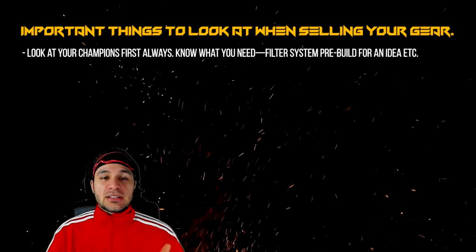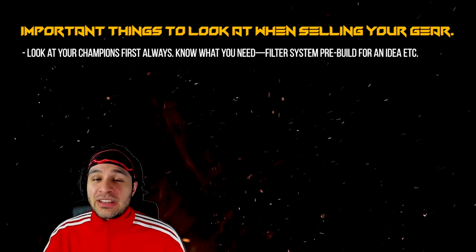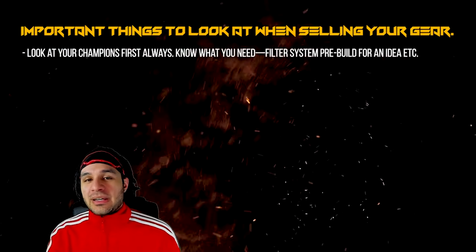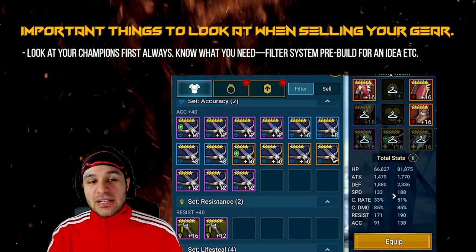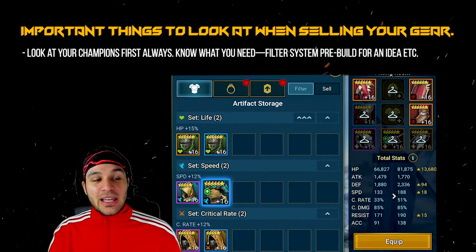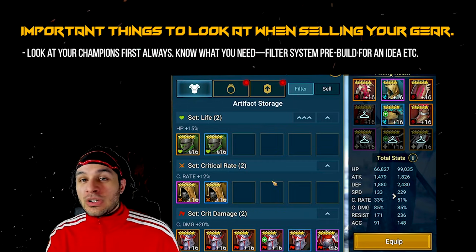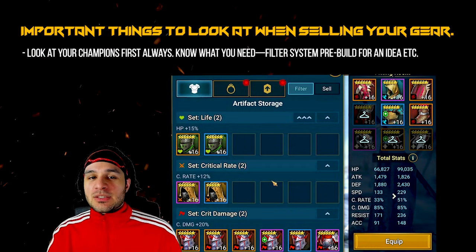Step one in this process: look at your champions. Always make sure you know who you have. It's not a bad idea to keep a side sheet if you're willing to put in the work. Every single champion is going to need specific gear, and with this new fitting room you can pre-build gear sets. Just have it in the back of your head or in a notepad — as you're getting pieces you'll know right away if it's the exact piece you need.